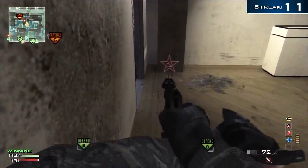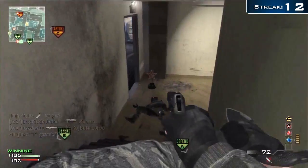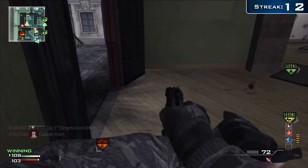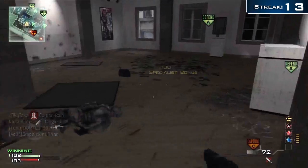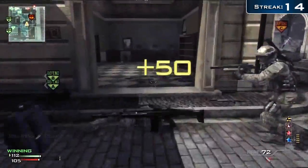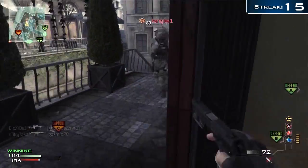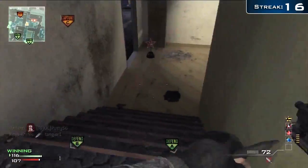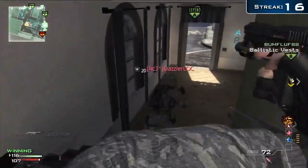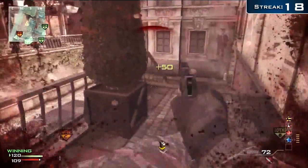Our team are just holding A and B flag, and I'm rolling with a pretty strong team — probably another reason why I managed to get the MOAB. We're playing against noobs, holding A and B, so we know they're spawning at C. I'm hanging around this area sound whoring like crazy. Sitrep Pro is the best perk for this map because it makes enemies' footsteps louder — on Lockdown you can tell when people are inside versus outside by the wooden floor sounds.